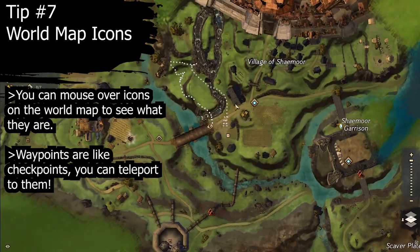Tip number seven: you can mouse over the icons on your world map to see what they are and what they do. I've noticed a lot of former World of Warcraft players who joined Guild Wars 2 didn't know they could teleport to waypoints on the map, because they weren't used to that — coming from a game where you can only fast travel through flight paths or mage portals.